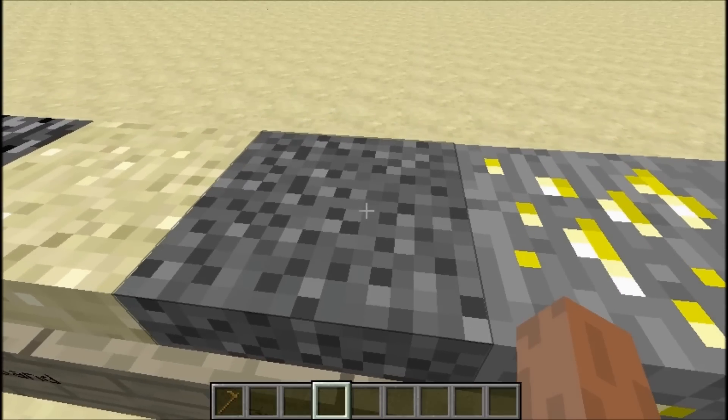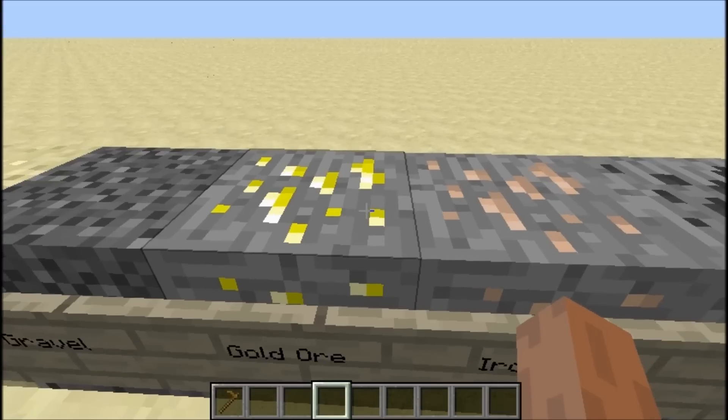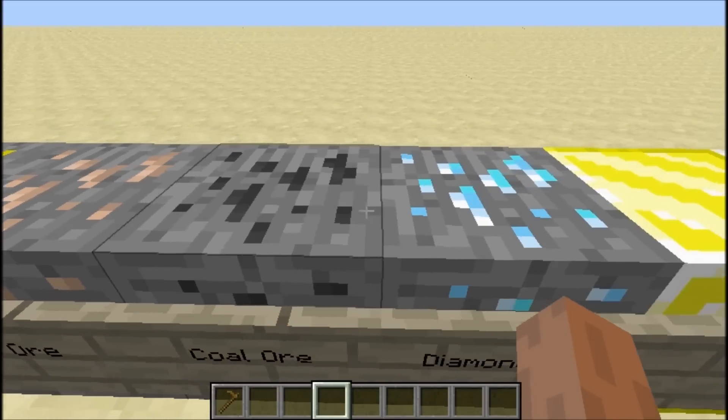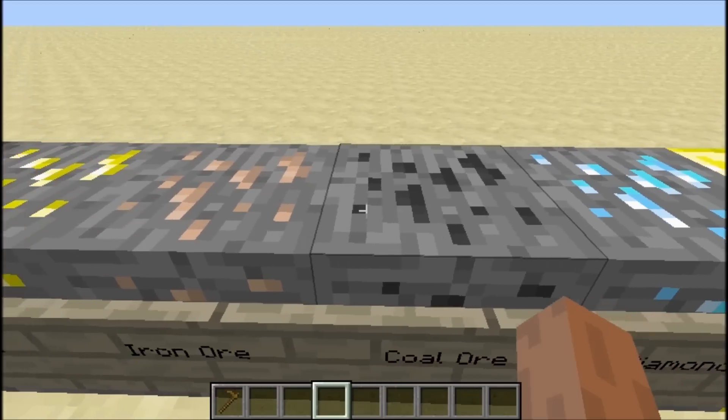Yeah, one of my friends hated that texture. The gold ore, which looks a lot different. Iron and coal, and then there's diamond — which has slight differences, not too much.